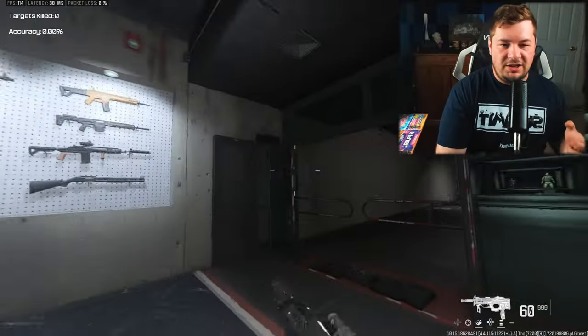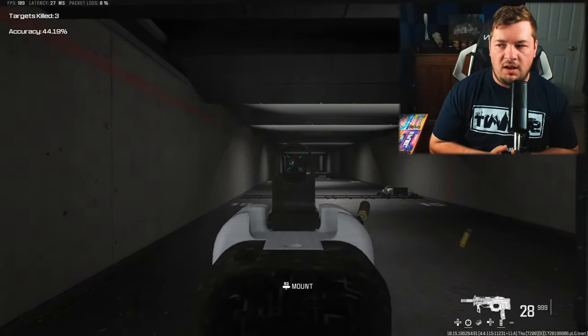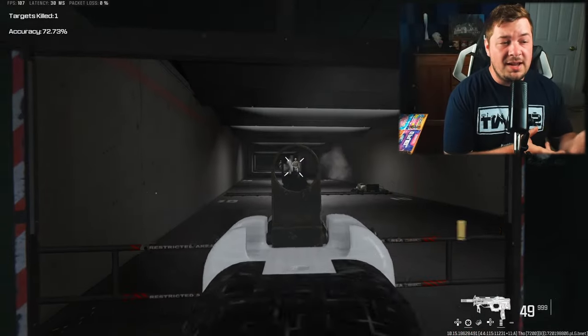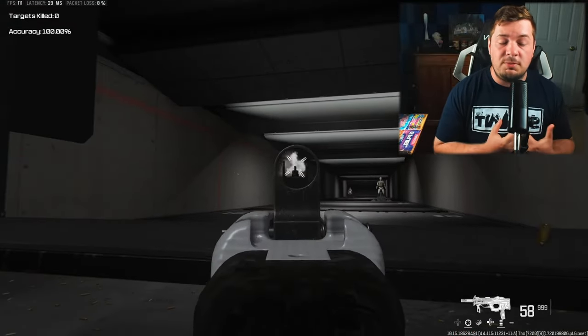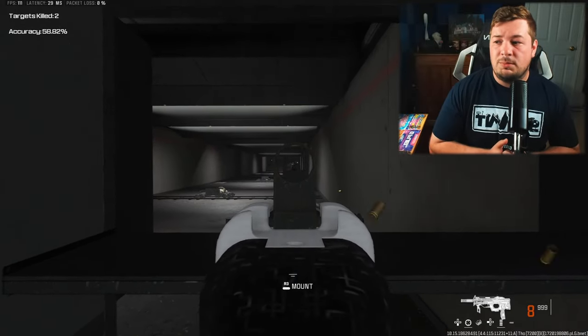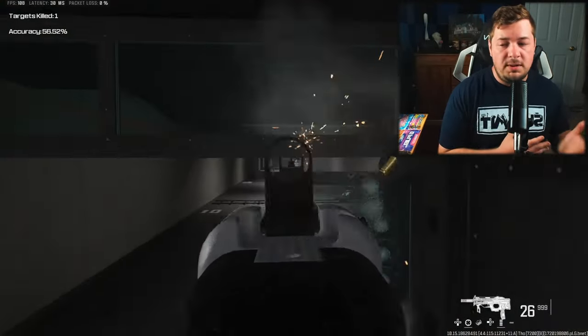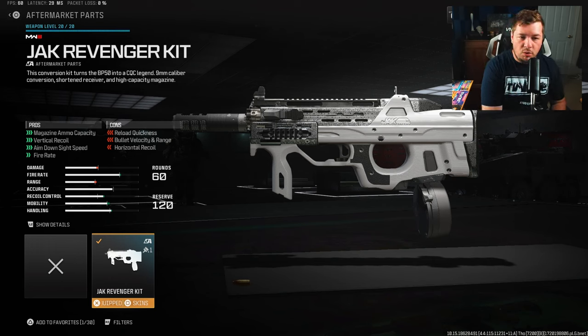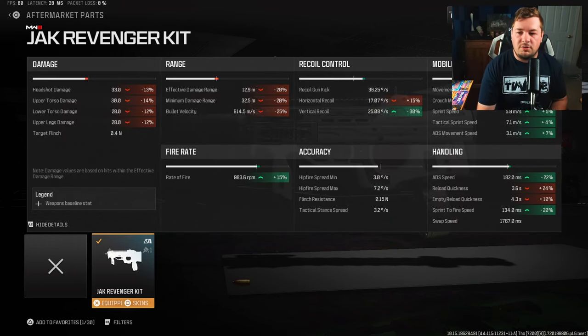At number one, I have the Jack Revenger kit for the BP50, which turns it into an SMG/assault rifle hybrid. This falls at number one because of my personal play style — being aggressive on the map, having the ability to take medium range fights while running with SMG ADS and sprint-to-fire speed just suits me really well. The Jack Revenger kit reduces horizontal recoil control, bullet velocity, and damage range, but the positives far outweigh the negatives. You get a 60-round drum, vertical recoil control, ADS speed, and an increased fire rate — 15% additional fire rate on top of what the BP50 already had.